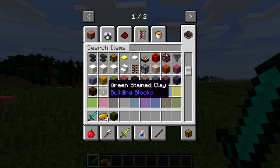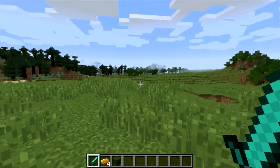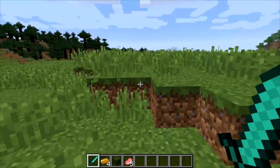Let me look for a second... or maybe I'll go with the green stained clay. Actually I like the green wool better - where the hell was the green wool? There we go. I like the green wool better, that's my final decision. Let me just kill those pigs because they have been snoring in my ear for like half an hour now and it's getting kind of annoying.